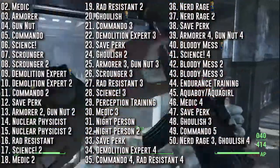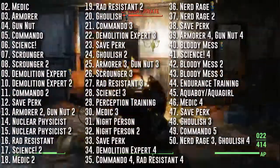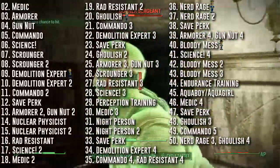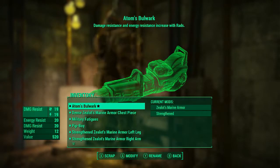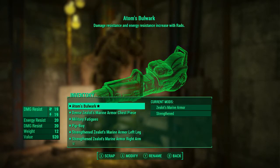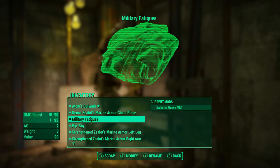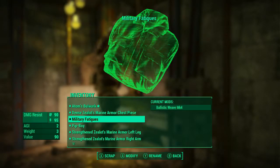Blademaster is here to improve the damage of all the melee weapons we're using. At level 44 you'll put a rank into Endurance making it 10 — provided you picked up the Endurance Bobblehead at Poseidon Energy, which you'd need anyway to take Ghoulish. Aqua Boy or Aqua Girl is an optional roleplay perk that eliminates radiation while swimming. Now let's go over the gear section. The first piece of gear is Adam's Bulwark — it's a legendary Zealot's Marine Armor left arm. Underneath all my armor I am wearing Military Fatigues; the green matches the rest of the outfit, and I have Ballistic Weave Mark 4 underneath.